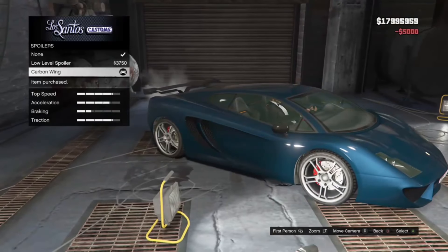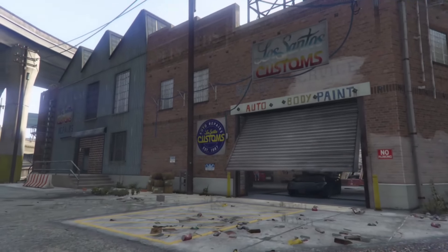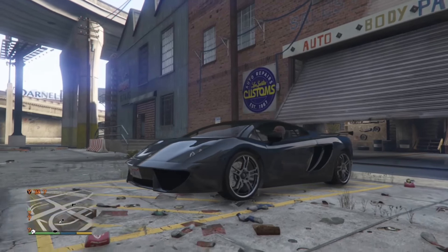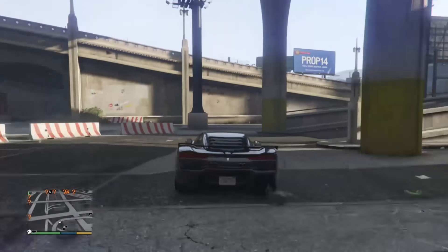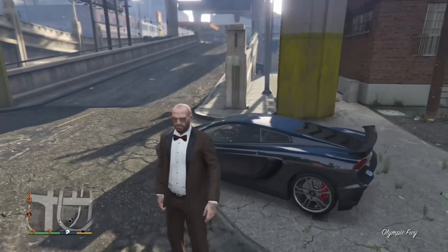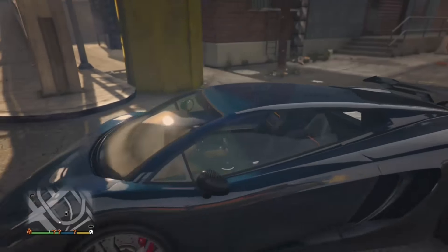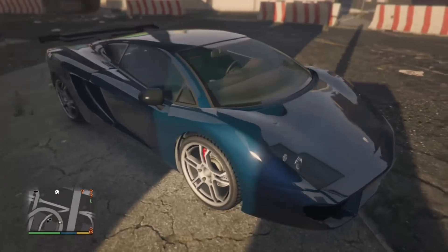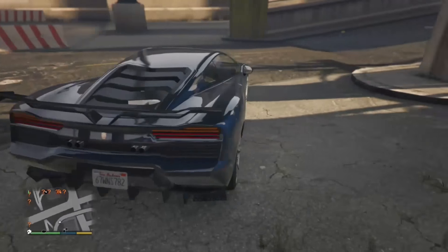You can see the car's smoking a bit in the custom shop — that happens all the time. Let's get out and let you guys decide if the car looks like JP's Lamborghini. Remember, it's a Lamborghini in GTA 5 — copyrighted — they can't get the exact car, but this is the best you're gonna get.